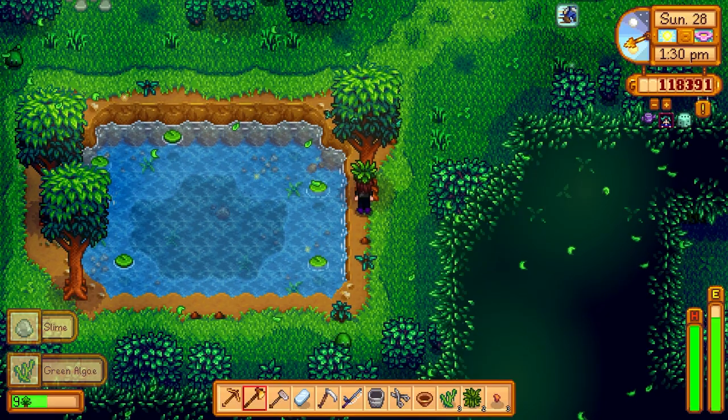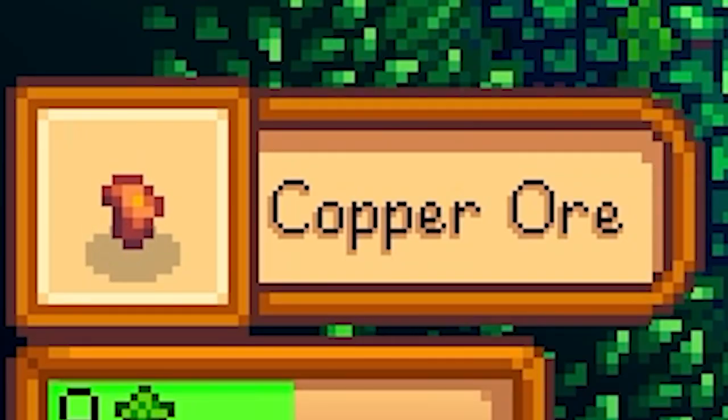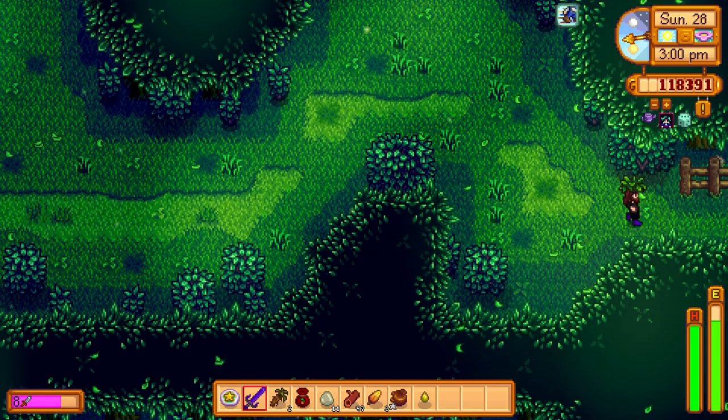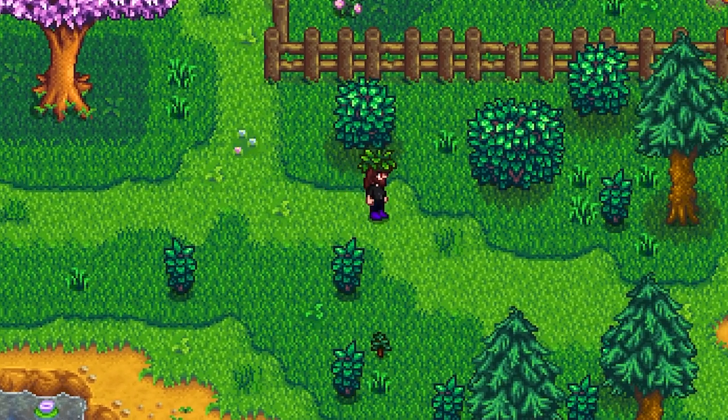Our trees are done — we should have enough wood. There's something to pan over here — one copper ore. We got 47 pieces of hardwood; I think that's going to be enough. Let's collect the rest of that hardwood.